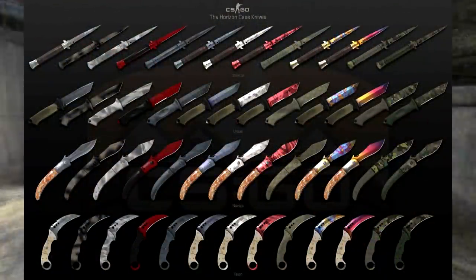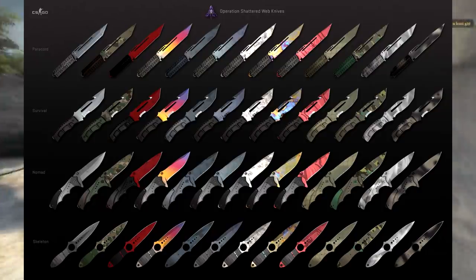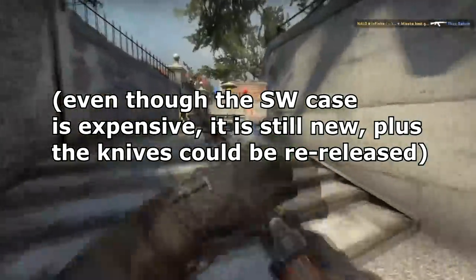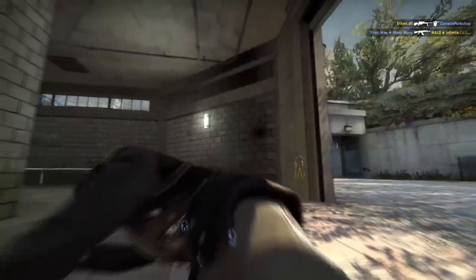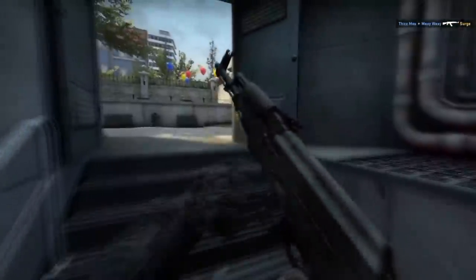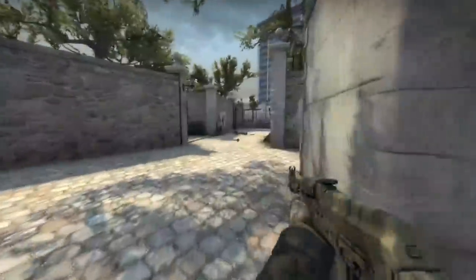Beginning with the bad ones and why they're bad, you're obviously going to be looking at some of the newer knives — stuff like the Talon, the Stiletto, and of course the very new knives from the Shadow Web operation, which is going to be the Skeleton, Nomad, Survival, etc. These are all really bad options for investments because they're new, and as we all know, newer knives tend to drop in value over time. The reason is that newer knives are unboxed at a higher rate since more recent cases are lower priced than older cases, so they get opened more frequently.